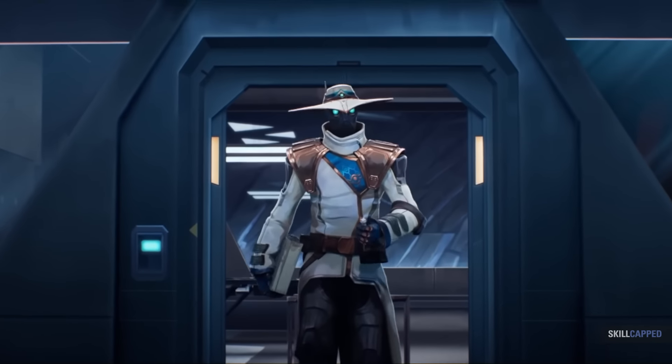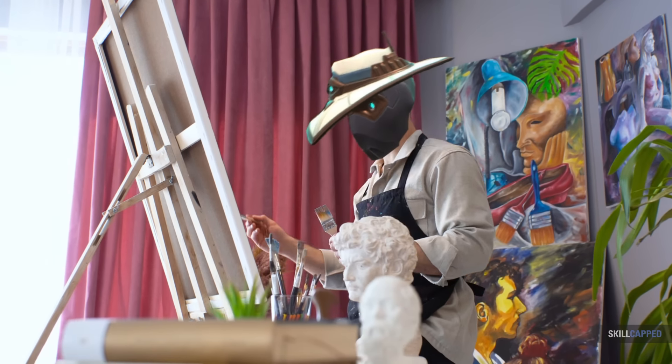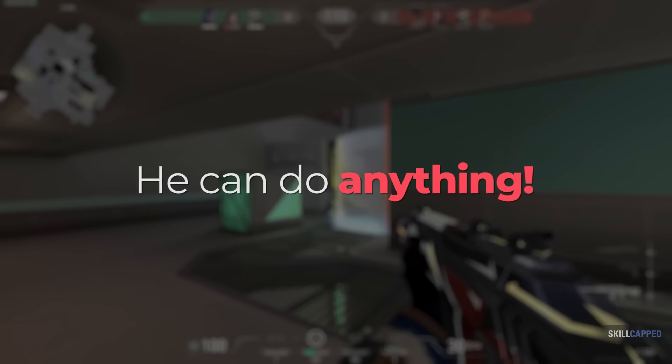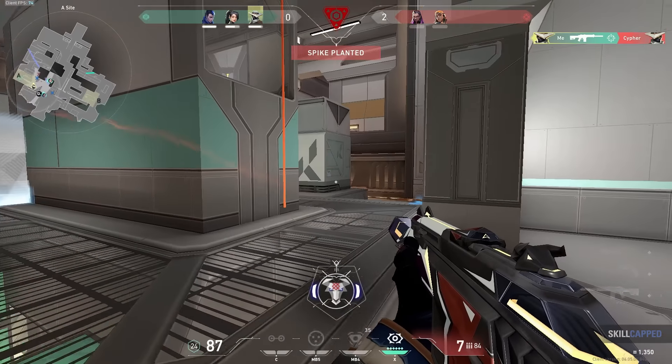Cypher is arguably the most fun agent to play in Valorant. His kit has the potential to be the most creative in the game, and the best Cyphers tend to be the most flexible. Cypher can stall, play for information, make a play, and do all sorts of things. This is why he has such a high skill ceiling. Good Cypher mains know how to do anything their team needs or handle whatever the enemy throws at them.